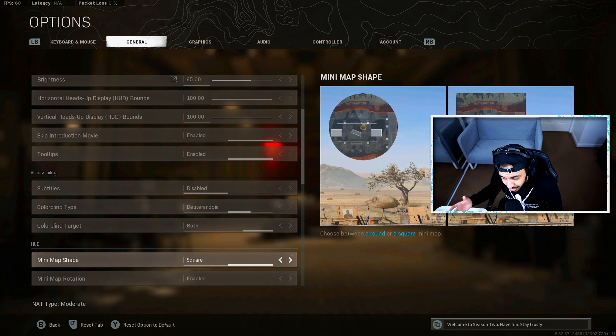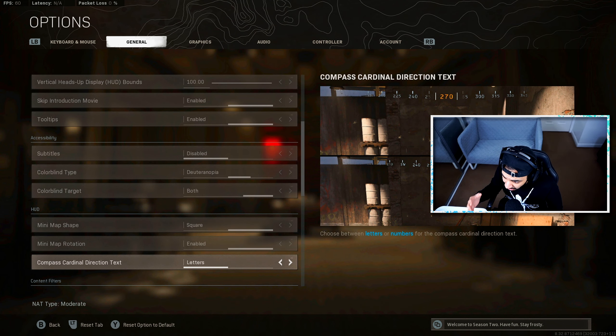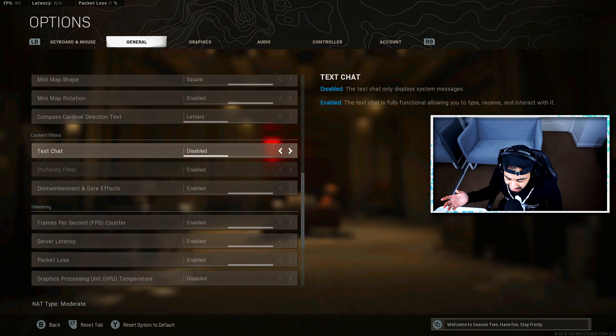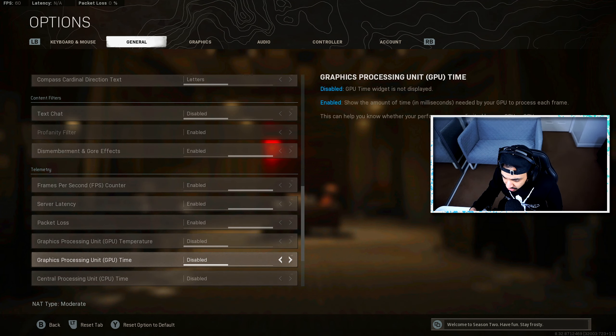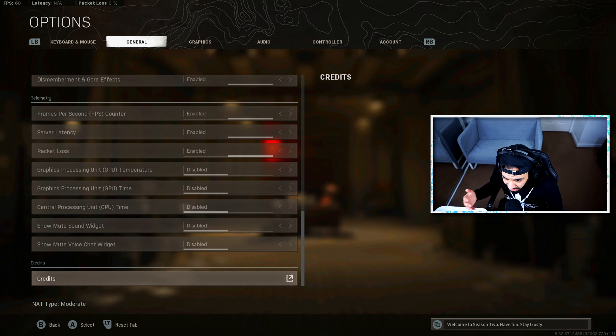For minimap, if you're using a circle minimap, you have to change it. The square minimap shows you about 20% more on it, so make sure you're using the square minimap — there's no reason to use a circle shape. Minimap rotation I have enabled, compass set to cardinal, and directional text set to letters. The rest of the settings are mainly PC performance displays; I have a few enabled just to see if my PC is running correctly, but they're not really important to the game itself.